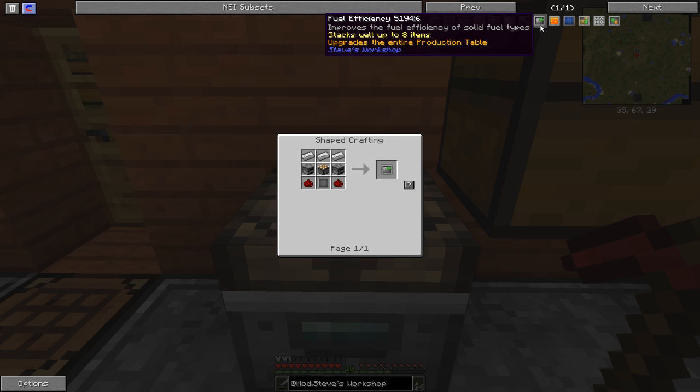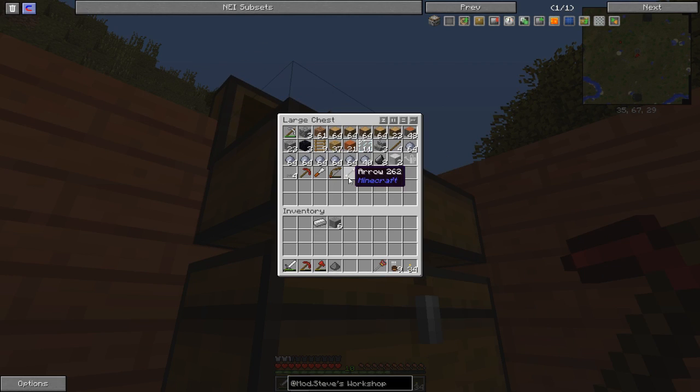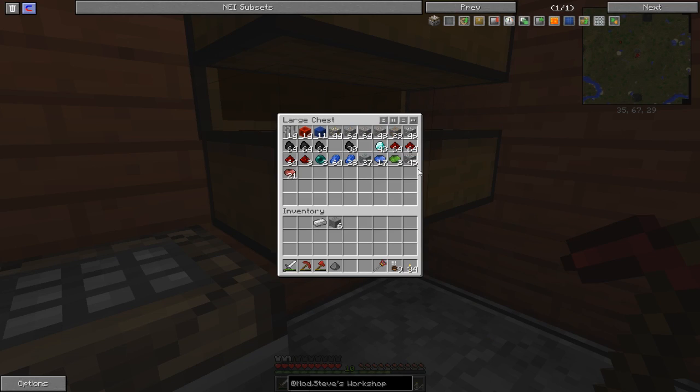Fuel efficiency stacks up to eight times. So what I want to do is cook — I'm going to need two redstone and then another two redstone, which means I'm going to need one, two, three redstone total for the recipe.